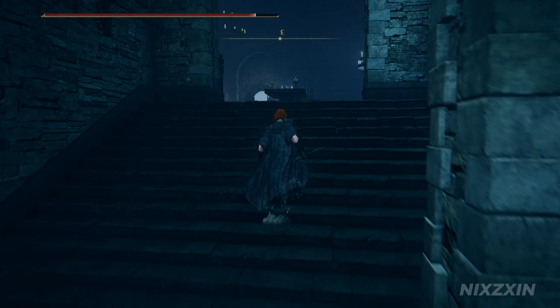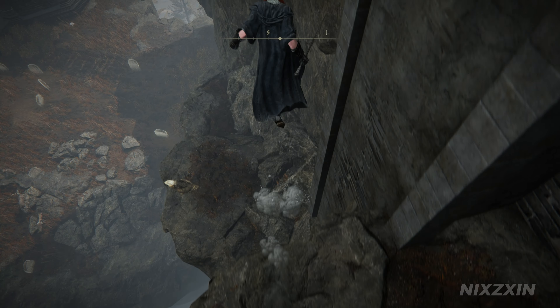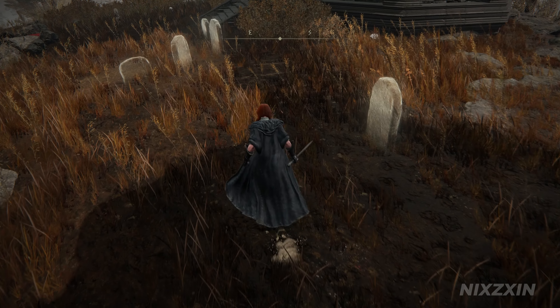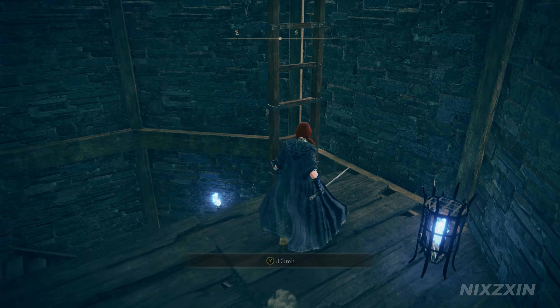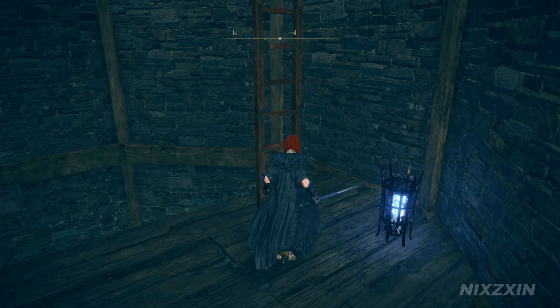From the Site of Grace, exit from the door to the east. Jump over the balcony and continue to make small jumps down to the south until we reach the bottom. Here we can find the entrance to a tower. Climb all the way to the top, and Wing Stance can be found inside a chest on top.